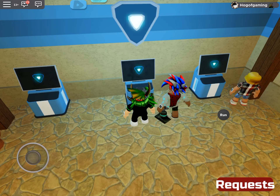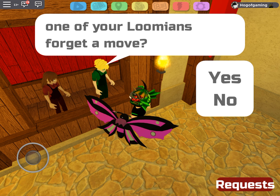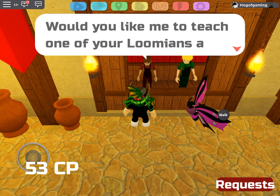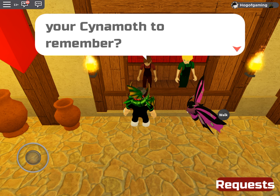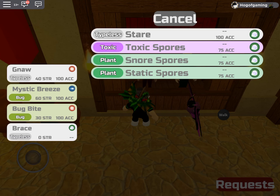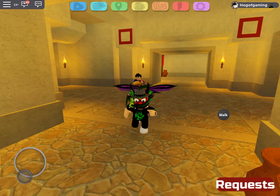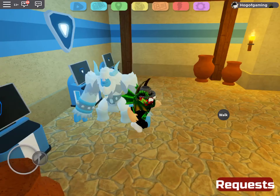There are a couple of hidden moves you don't normally have on your Lumen unless you teach them. So let me talk to her — okay, I didn't lose my money, good. Let's see Cinemoth — which would you like Cinemoth to remember? Is it Snore Spores or Toxic Spores? One poisons the foe with a cloud of toxic spores; the other uses sleep-inducing spores. Basically there are four Lumens that can learn secret moves currently, and one is really OP — check out Dreamy's video about the four secret moves.